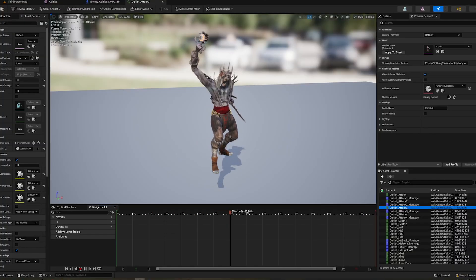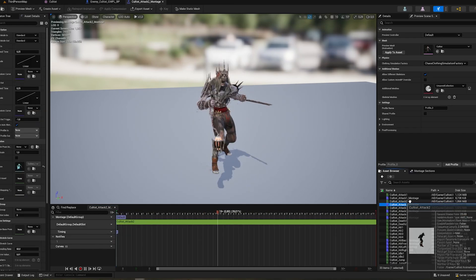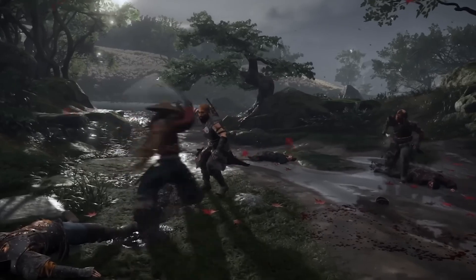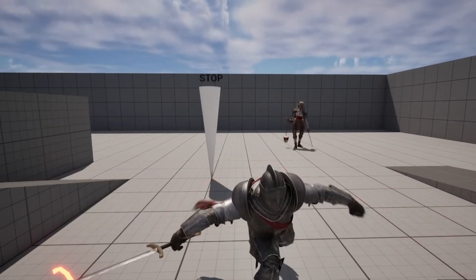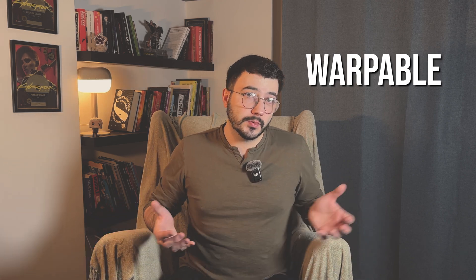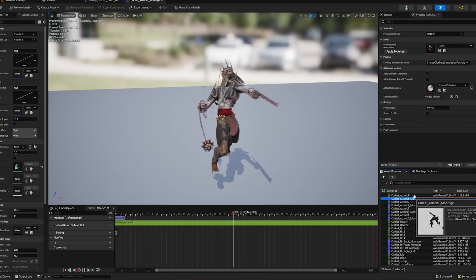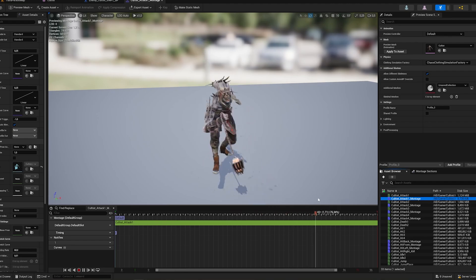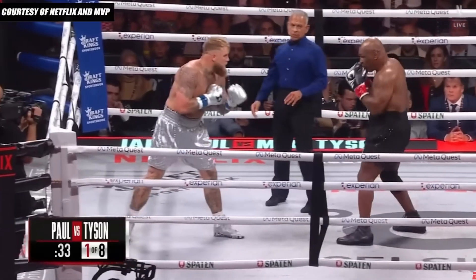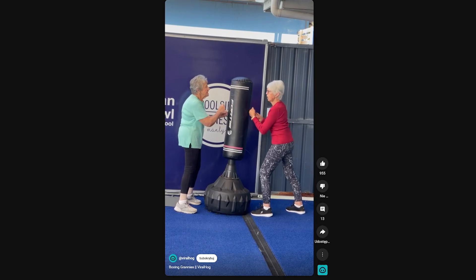Looking closer at the attack animations of the model I bought, it became clear that cleaning up would be needed quite often. To create a good and challenging AI behavior, you need attack animations that have movement in them — like the enemy lunging or stepping into attacks. Such movement makes the character more warpable and allows for more dynamic combat. Most of the animations that came with the asset are way too static. The character just stands in place when performing an attack, which makes it feel like a duel with a 90-year-old grandma.